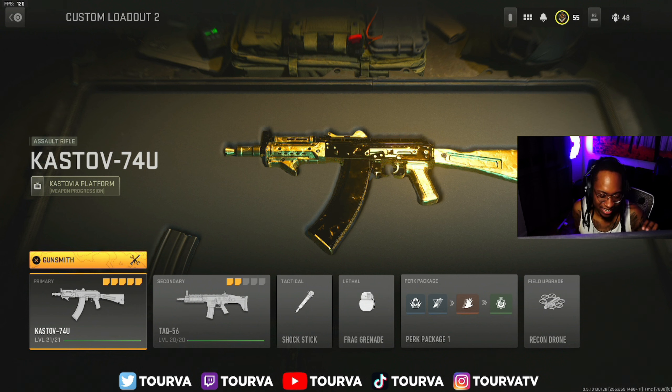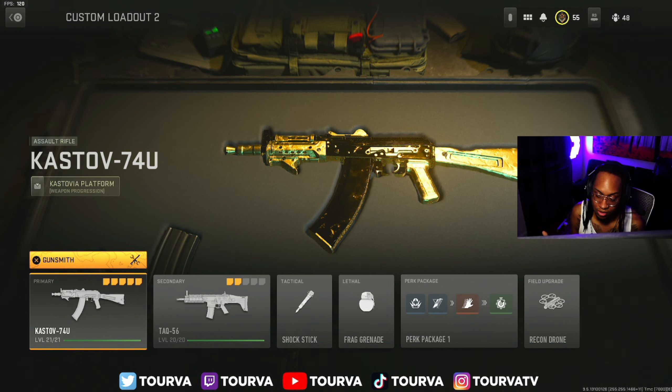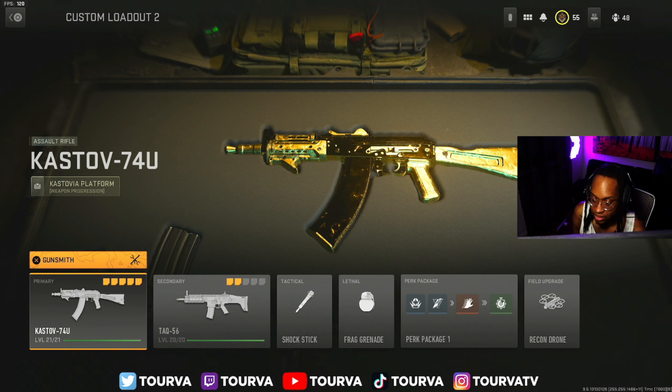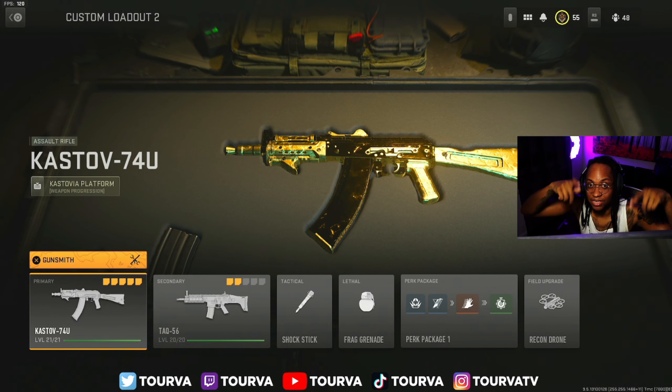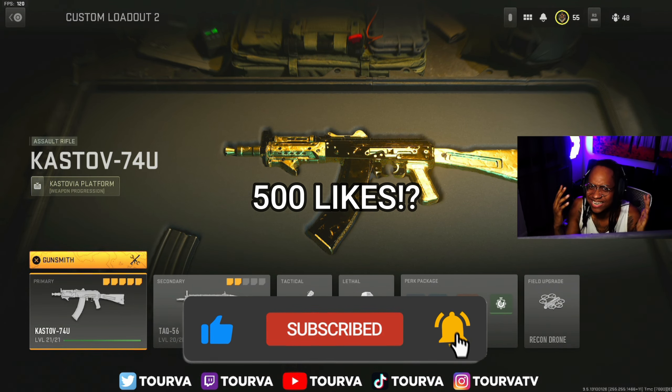It's y'all boy, I'm 12. And today I'm about to get y'all this class set up that I got the world's fastest nuke with. The AK-74U, bro — the cast-off 74U. This thing right here is a beast. I love this gun. This is probably one of my favorite assault rifles. It's weird because on this game it's an assault rifle, but we turn it into a submachine gun. That's how we do it. So before we get into the class set up, make sure y'all leave a like on the video. Let's try to shoot for 500 likes.